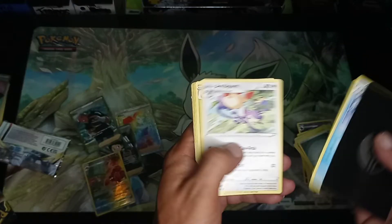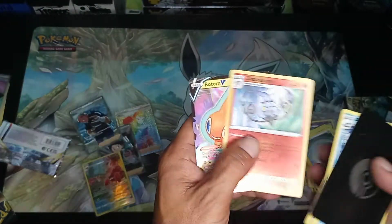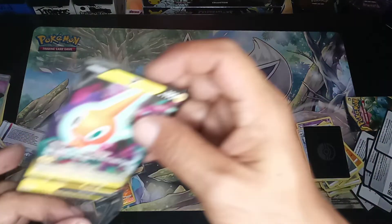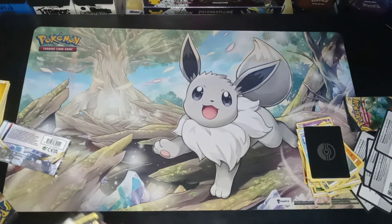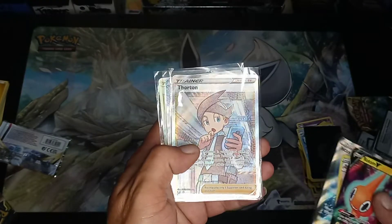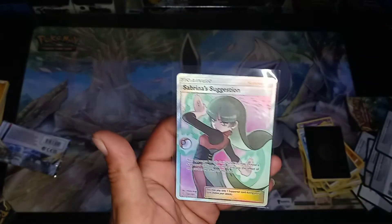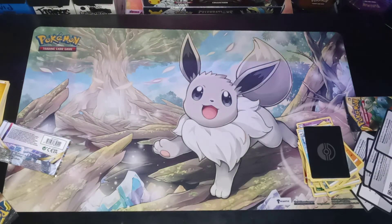V-Star Marker, Aipom, Rhyhorn, Litwic, and a Rotom V. Alright guys, I'll show you all the hits. From the ETB we got the Rotom V, Trainer Gallery Parasect, Full Art Trainer, another Full Art Trainer, and a Rainbow Trainer. From the four packs of Team Up, we got one pull — Sabrina's Suggestion. Thanks for watching, y'all subscribe and follow. We'll see y'all next time. Bye.